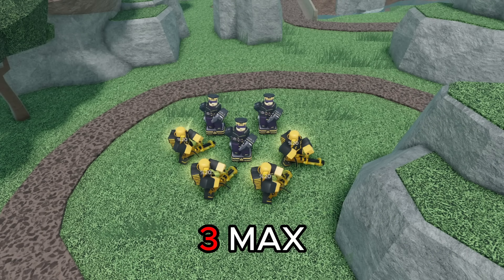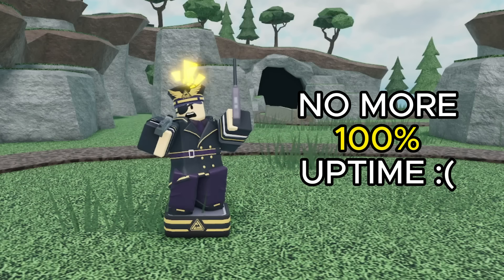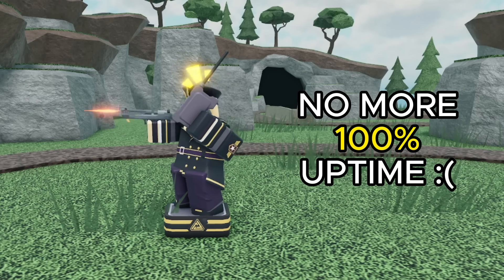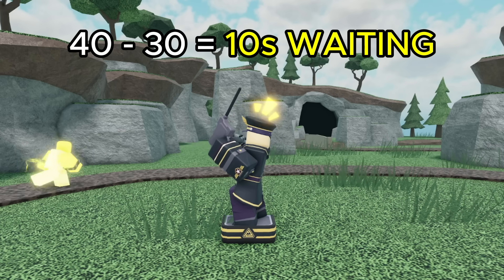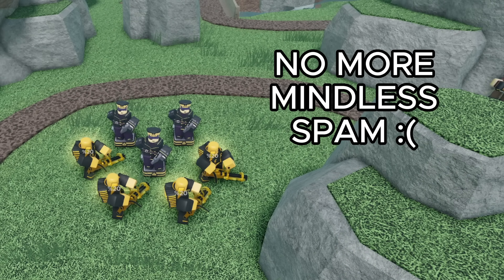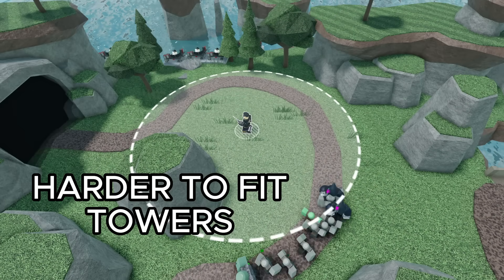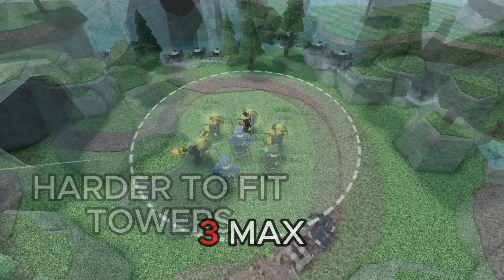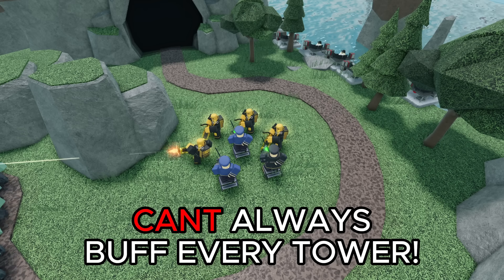Also, because the commander now has a placement limit of 3 and the ability cooldown was increased from 30 to 40 seconds, you can no longer get 100% uptime on the commander's ability. Since the ability lasts 10 seconds, and that times 3 is 30, that means there'll be a 10 second period where you have to wait. That's really unfortunate, and now you can't just mindlessly spam the ability. His reduced range also makes it a lot harder to fit towers, and combined with the new placement limit of 3, you probably won't be able to buff every single tower on the map anymore.